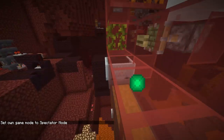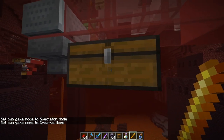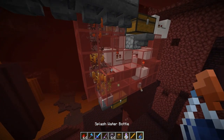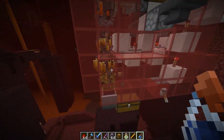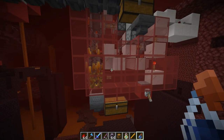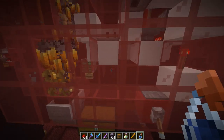Underneath we have a hopper minecart and some hoppers picking up all the blaze rods into a chest. What's really nice is that you don't even have to whack at the blazes with your sword — you can still get the XP as well as the blaze rods, just sitting here AFKing.